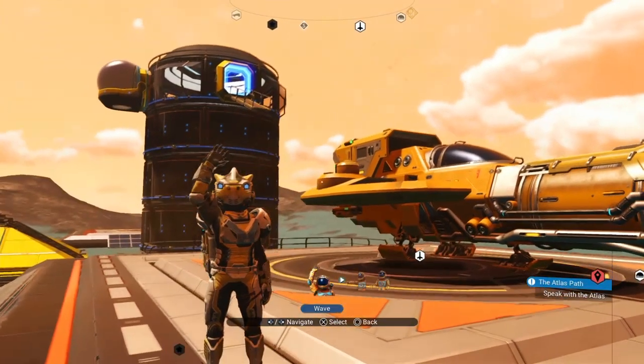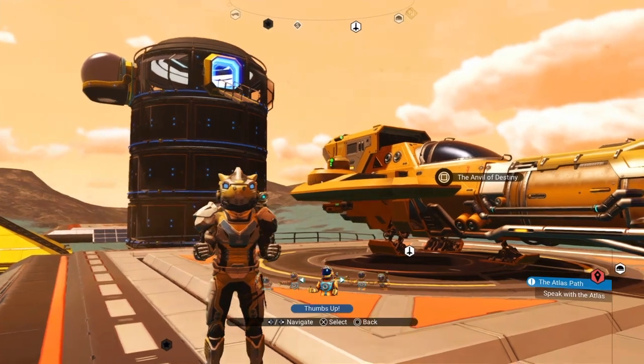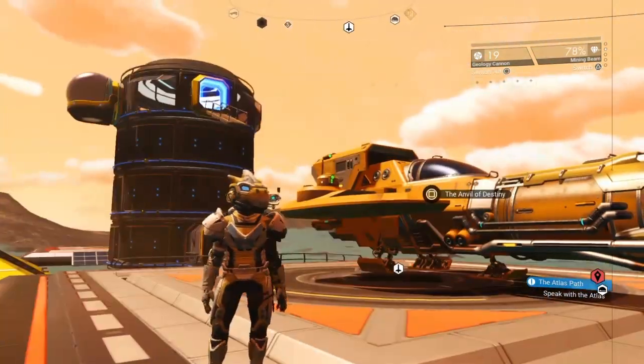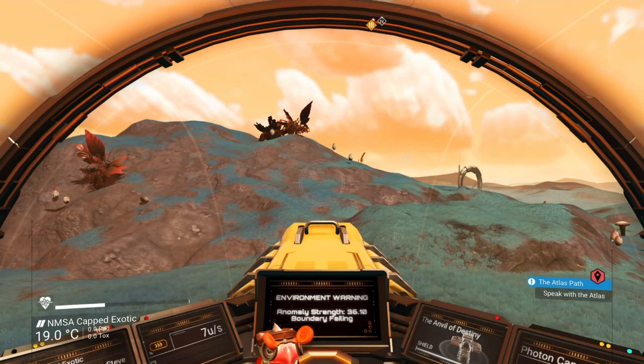Well hello there chums, it's I, Captain Stephen XO, and today I'm going to show you how to find an abandoned system such as this. This is abandoned — there's no one in the station, there's no one anywhere, even on the settlements on planets, there is no one. I have no neighbours.